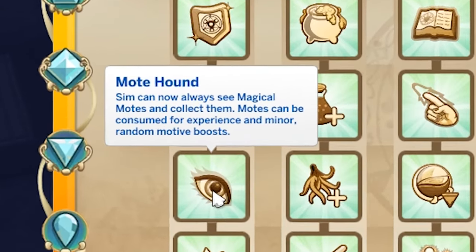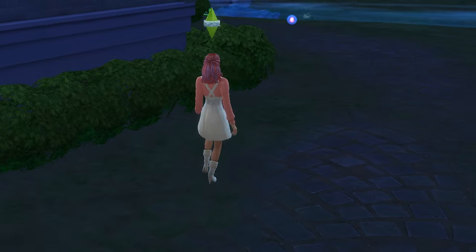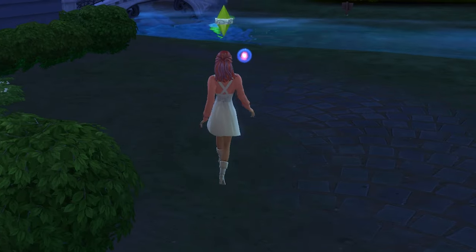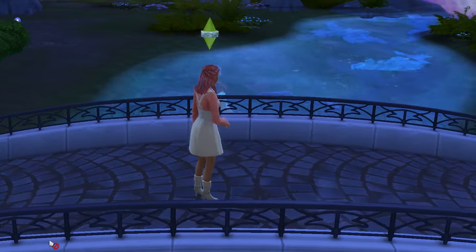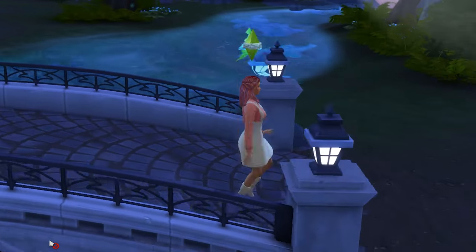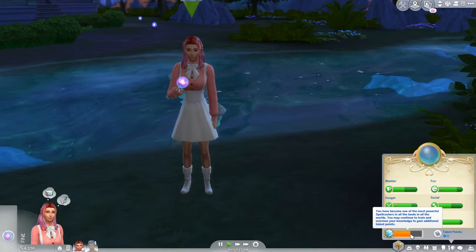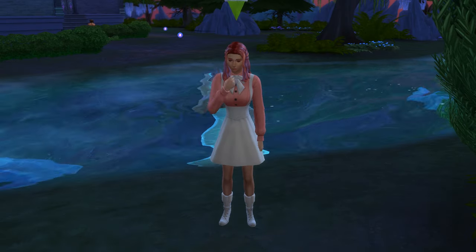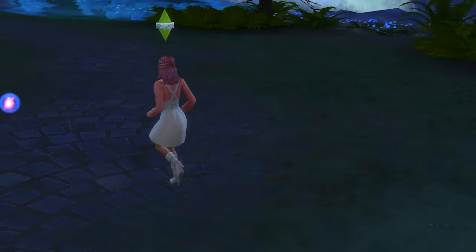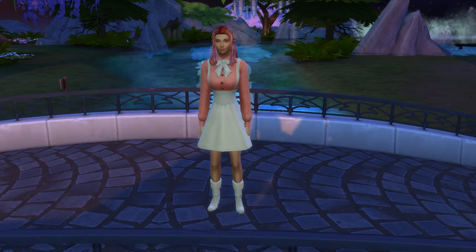Next up is Moat Hound, which is available at the acolyte spellcaster rank. Remember back to the task of collecting moats to become a spellcaster? Well after you purchase this perk they're back in the magic realm. You can collect them and eat them for a bit of magical experience while a random need will also get a very slight boost. The XP is okay but nothing groundbreaking, and it can be a bit of fun for storytelling. Overall it's a two out of five.